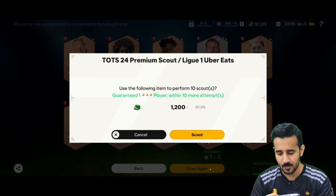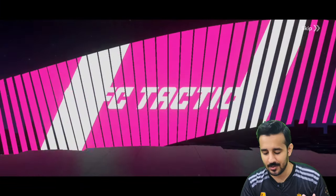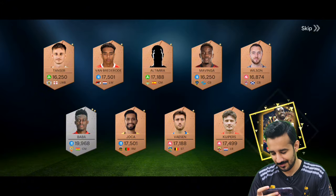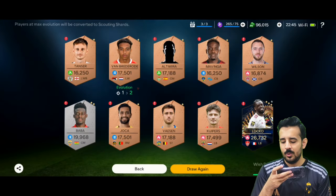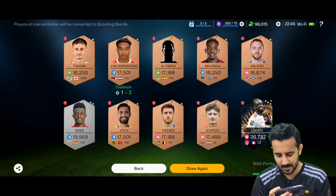10 more scouts — we'll get one three-star player. Let's go — that's two stars. Finally one gold player! Let's see who it is. We got nothing special — it's wasted. We have 225 wish points now.